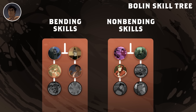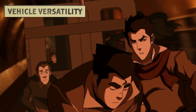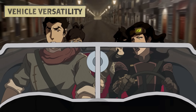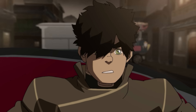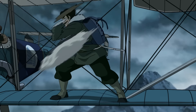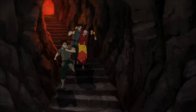Moving back over to the non-bending tree, let's take a look at his vehicle versatility. Throughout the series, we see that Bolin doesn't need to be grounded to fight — he's proven himself a sufficient fighter on a number of vehicles, from cars to airplanes, and even on Naga's back.